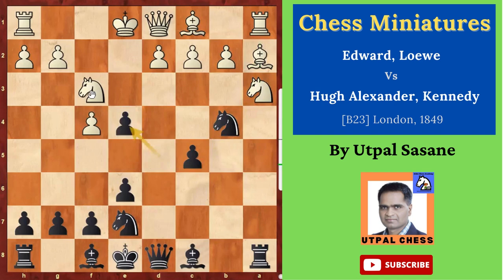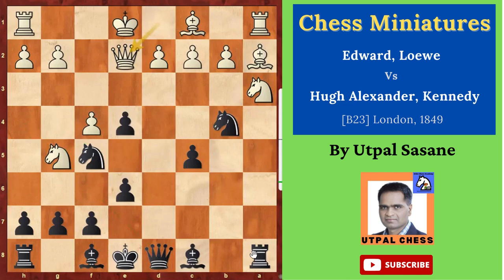And then Knight f5. Now he can capture it, but if he captures, the problem is Queen h4 is coming and there can be a problem. So first he played this — he said okay, I will capture afterwards. And now Rook takes a3. The knight was giving support, so first he captured that. And b takes a3.